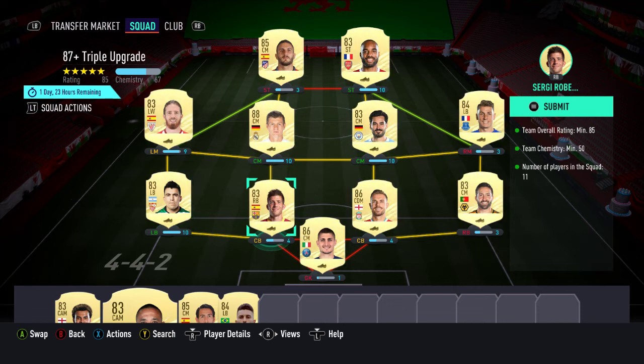Hello and welcome back, thank you for clicking on this video. This is my 87 plus triple upgrade, 85-rated squad required. I've got Cruz and Verratti in various player pick things earlier today, so they're quite useful to chuck in. The rest are just random 83s, nothing I'm going to use at this stage.